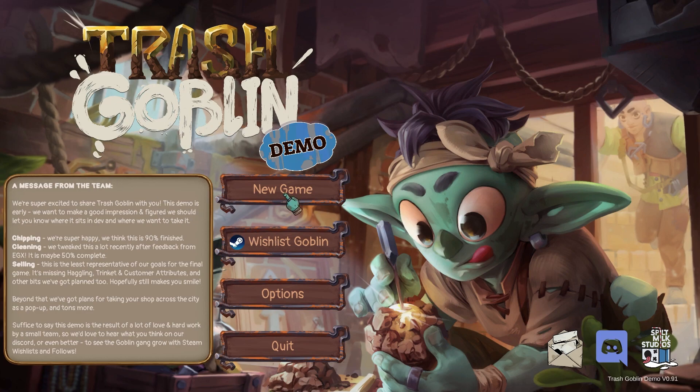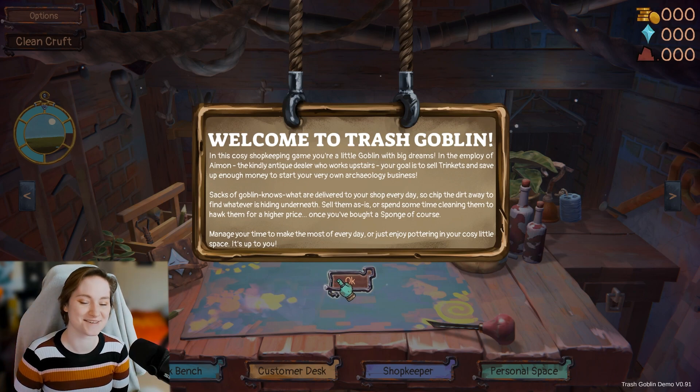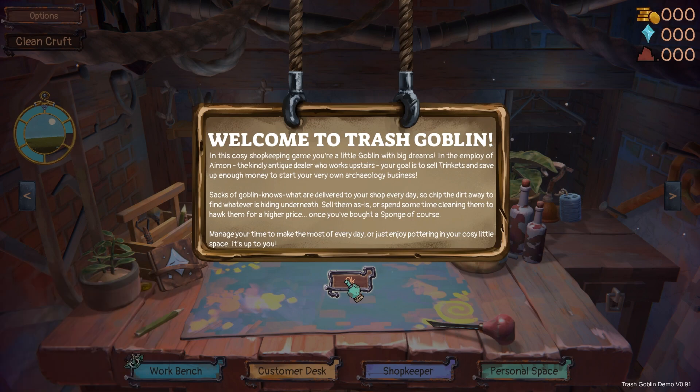Alright, let's start a new game. Welcome to Trash Goblin. In this cozy shopkeeping game, you're a little goblin with big dreams. In the employ of Amon, the kindly antique dealer who works upstairs, your goal is to sell trinkets and save up enough money to start your very own archaeology business. Sacks of goblin-knows-what are delivered to your shop every day, so chip the dirt away to find whatever is hiding underneath. Sell them as is or spend some time cleaning them to hawk them for a higher price — once you've bought a sponge, of course. Manage your time to make the most of every day, or just enjoy the pottering in your cozy little space. It's up to you.